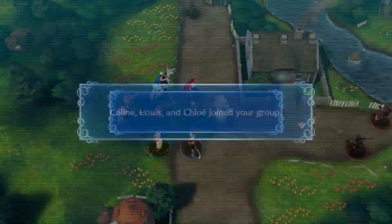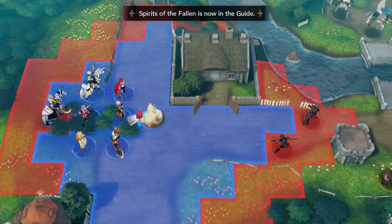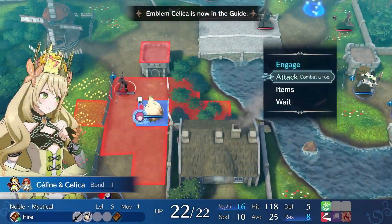At the start of the chapter we get Selene. Selene is a lord that's basically a mage and she comes with Celica. Celica is going to be a huge help within this map and turn one we're going to see why.